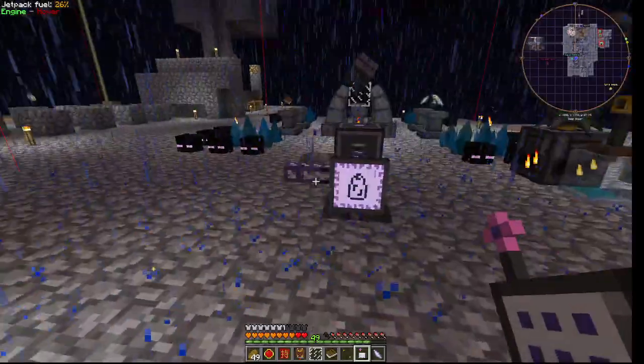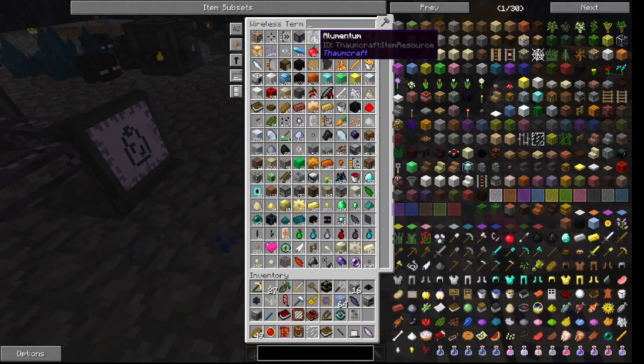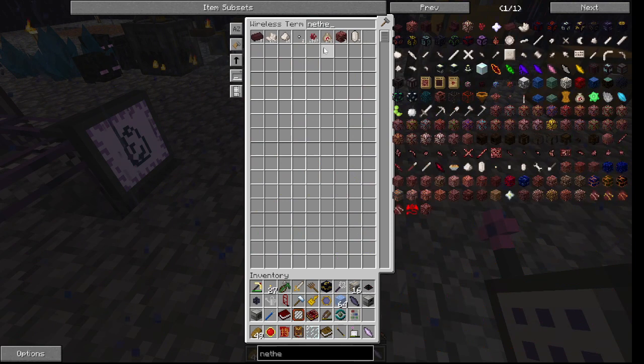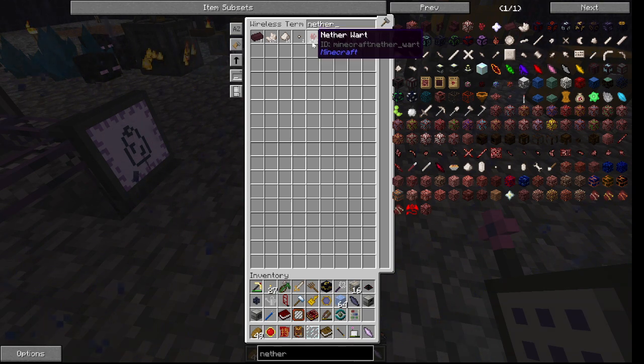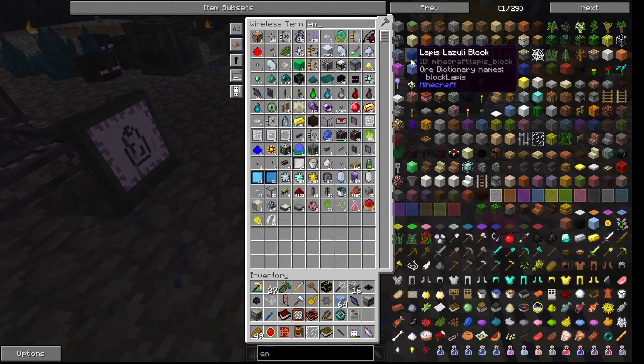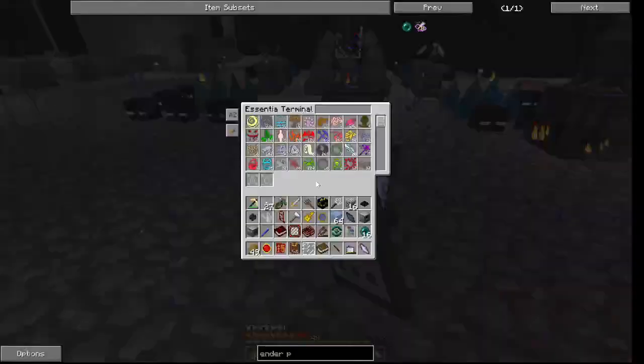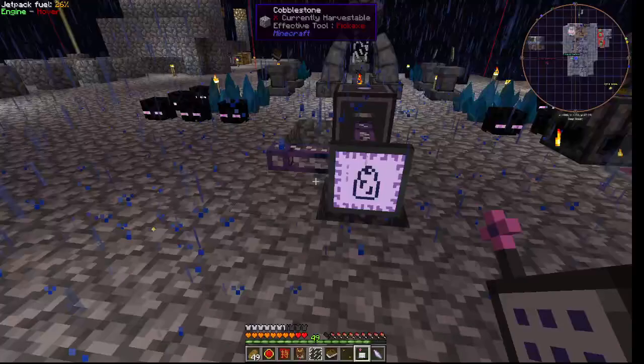Here we go. We also need more chemical furnaces for sure. Since this is coming in strong, we need some ender pearls. Or maybe there's another better source of Pregnantation - Greatwood logs or nether wart, that's also pretty good. Shistled sandstone. I think ender pearls are quite good.